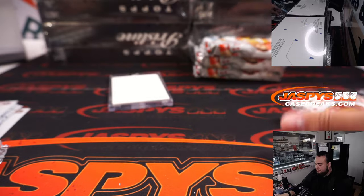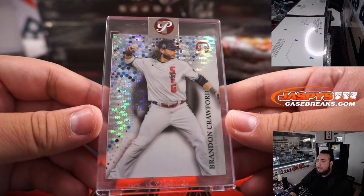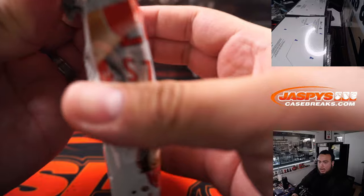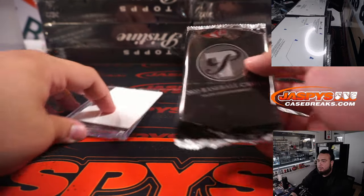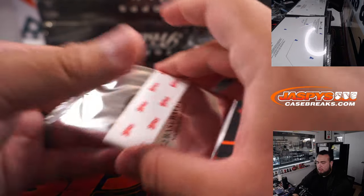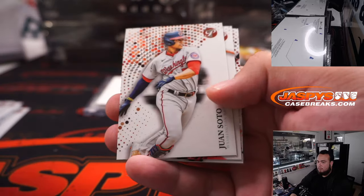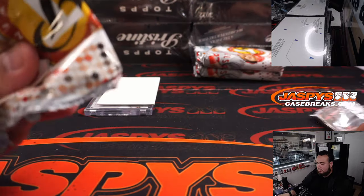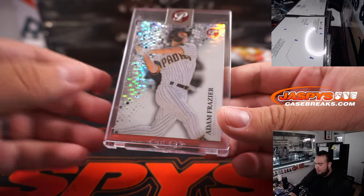Jose Abreu. Brandon Crawford. I don't really see too much of this product before I break it, to be honest — I try not to until I break it. Gavin Sheets. The only boxes I've seen were with Teddy, early on — he had some boxes that had no autos, and then some boxes that had double the autographs. So I don't know if that's common. Adam Frazier. The dual autos potentially are case hits.